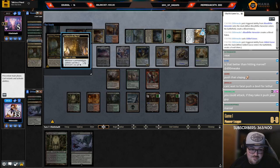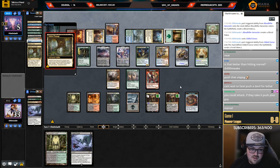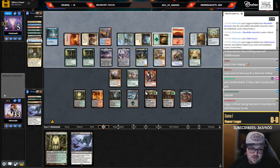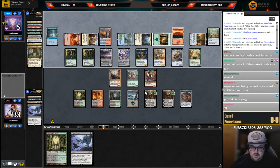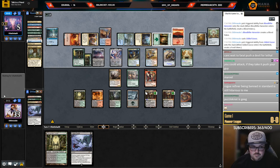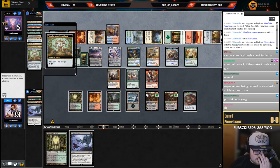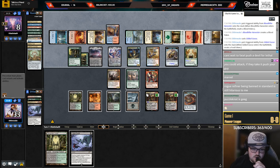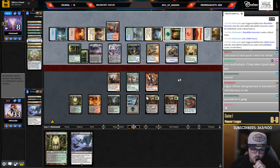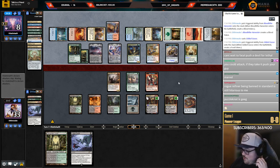Another at five. The Puzzle Knot's really annoying — they're effectively at eight. Puzzle Knot's probably going to be impossible to beat unless... never mind. Another at eight. Man, so close this game, got them to two. So we're playing against so many weird decks today.